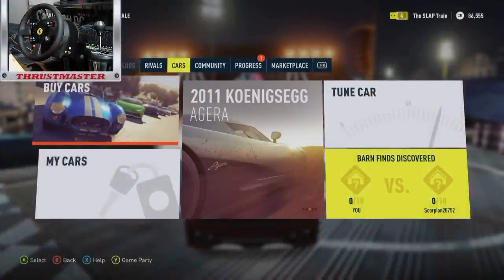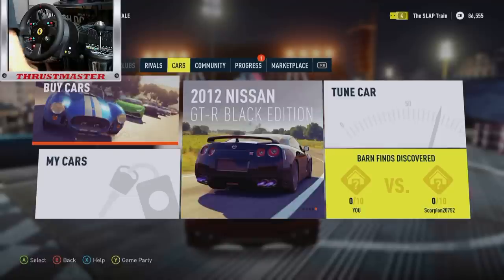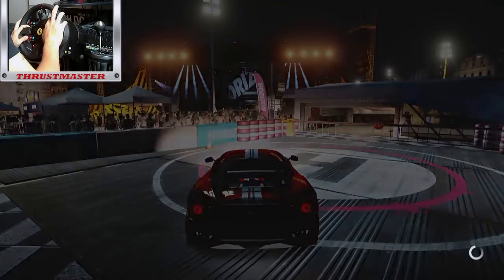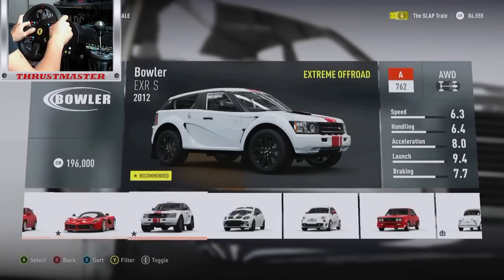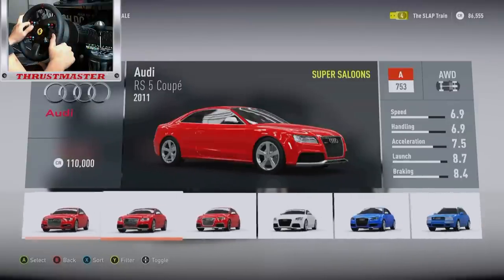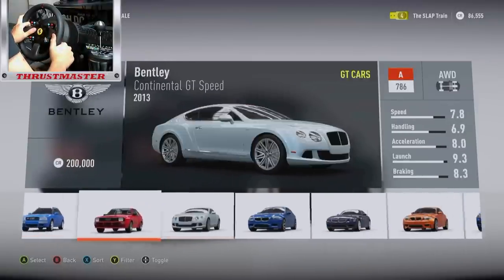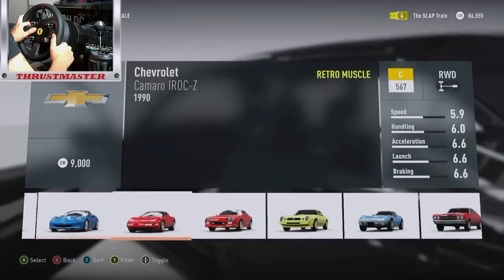It's your boy Slap Train and welcome back guys to another episode of Forza Horizon 2. Today is going to be episode number 3 of our Let's Play through the Career Mode. Right now we need to buy a new vehicle. We just got the Ferrari, but I'm craving something new and I really don't know what I want at this point. We have $86,000 to work with here, and going through this car list...